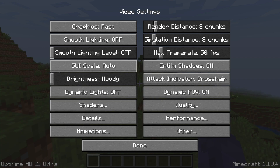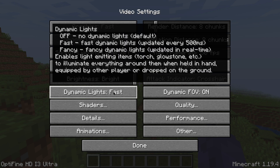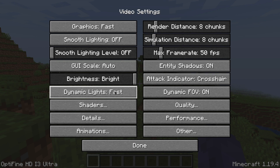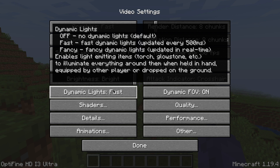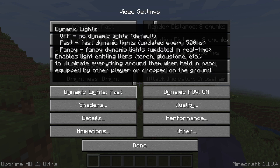Moving down, we're going to leave GUI Scale as it is. In Brightness where it says Moody, we're going to get it all the way up to Bright. Once we have Bright on, we're going to go to Dynamic Lights and make sure they are set to Fast — move it from Off to Fast, because that is pretty useful to have on. If after every step your game is still not running fast enough, you could come back here and turn Dynamic Lights to Off. However, we're going to put it on Fast for now.